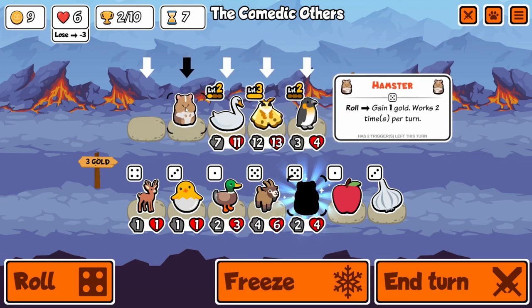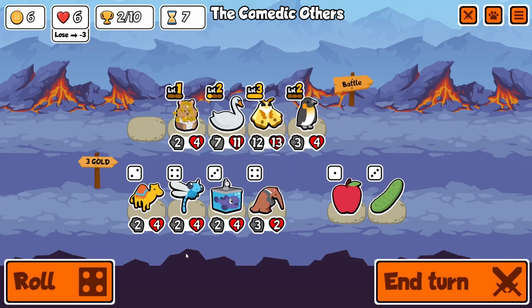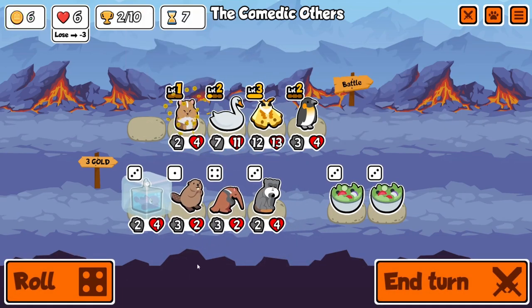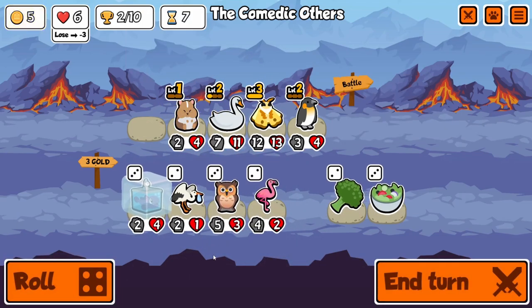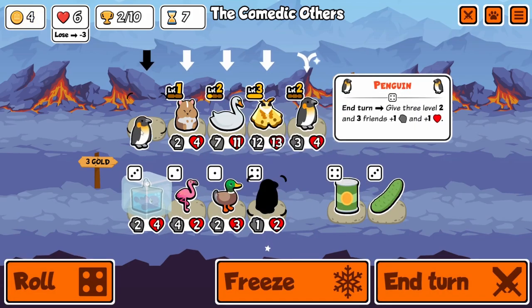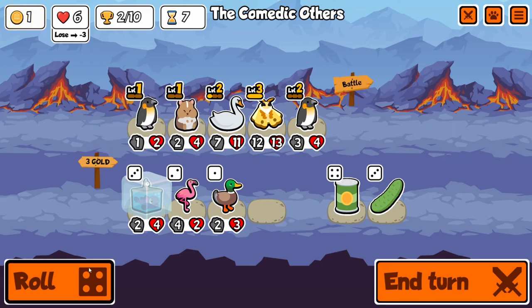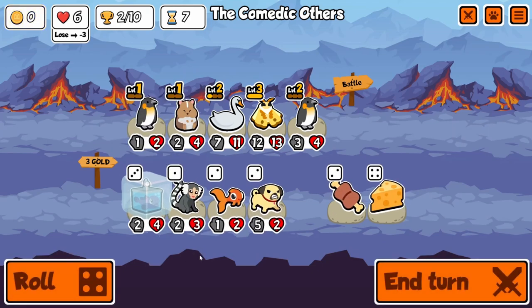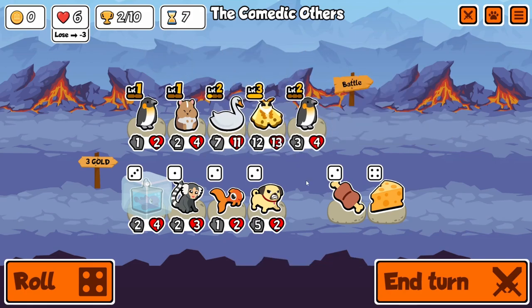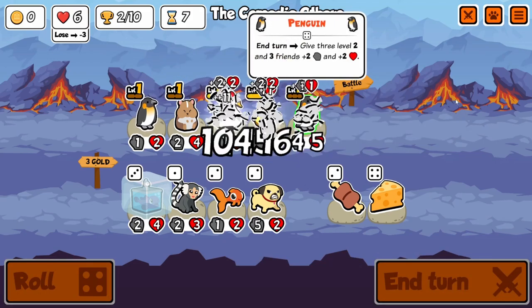Definitely need level 3s. Hamster is a great pickup when we're trying to go for something like this. Because I was specifically going for Hammershark — I haven't done a lot with it and I wanted to. And what better way: only getting 1 level 3, only getting 2 level 3s — meh. How about we get 3? That would be insane, absolutely ridiculous.